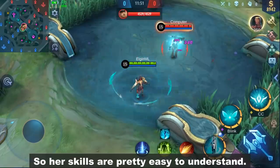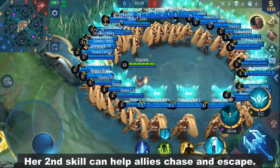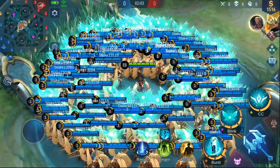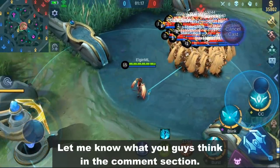So her skills are pretty easy to understand. Hopefully, it's also easy to implement in a real match. Her second skill can help allies chase and escape — when she's around, the whole team gets a free flipper spell. So what can you say about Matilda? Is she worth buying? Let me know what you guys think in the comment section.